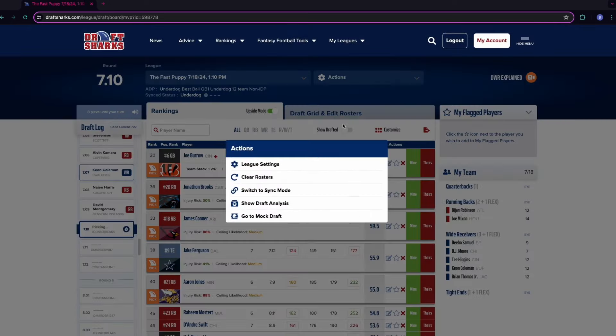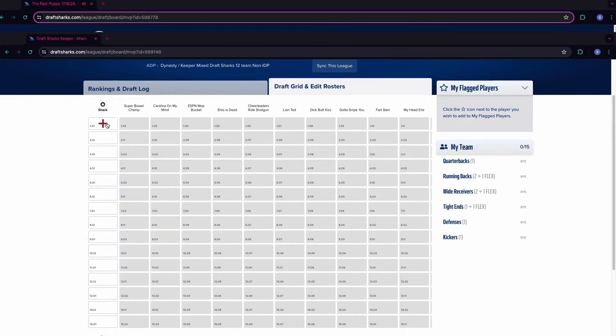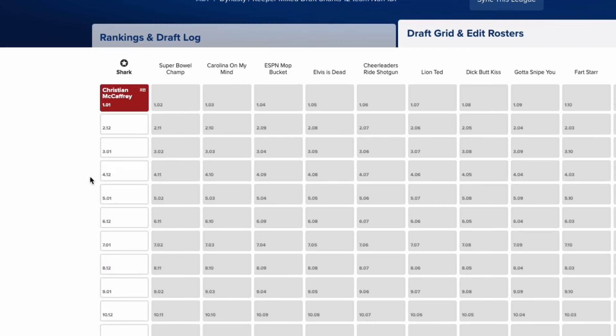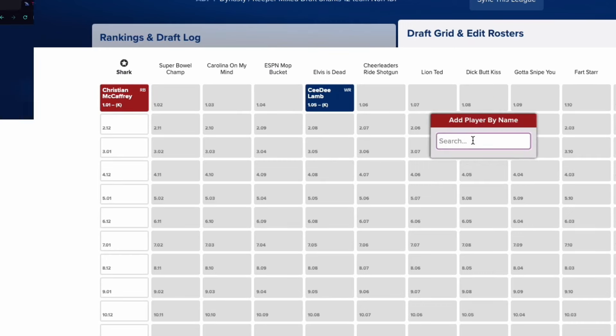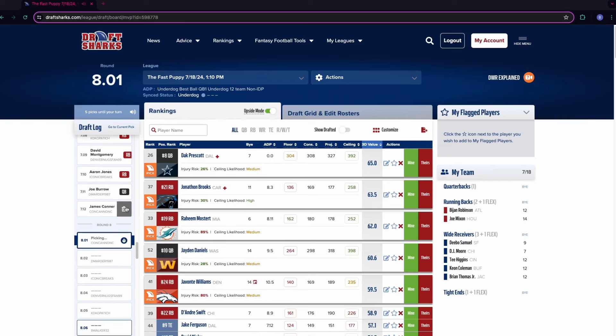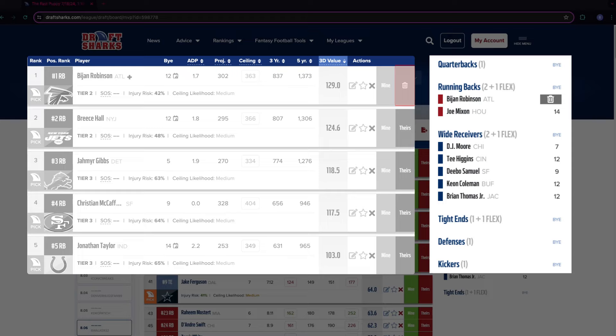In manual mode, you can add and move players if you need to catch up. You can also add keepers directly to the draft grid. When adding keepers to the board ahead of your draft, make sure to mark them as keepers so they'll remain assigned to that spot. Manual mode also allows you to quickly remove players accidentally selected by clicking the garbage can icon next to their name on the draft log, your team, or when you toggle on show drafted players.